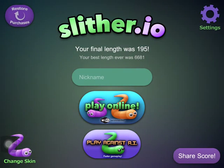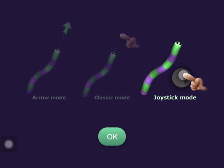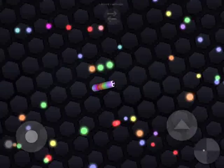Hello everyone, welcome to an accessibility video for slither.io. We go into the settings and we have three choices. Let's go with the standard choice which is joystick mode, and here we go — play.